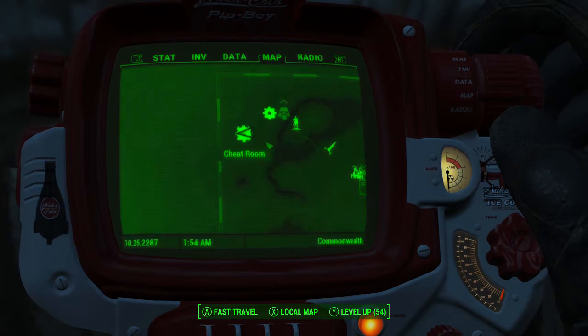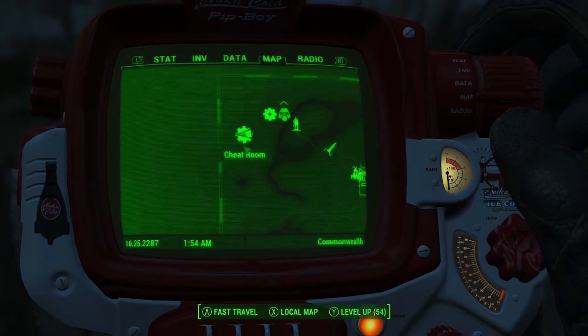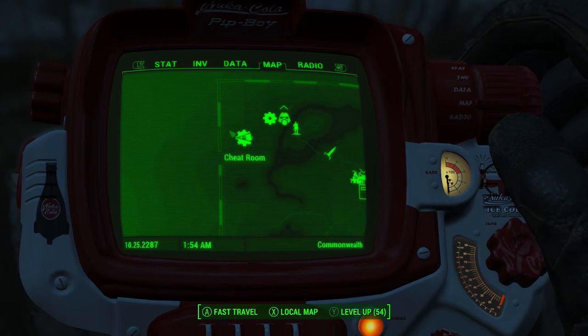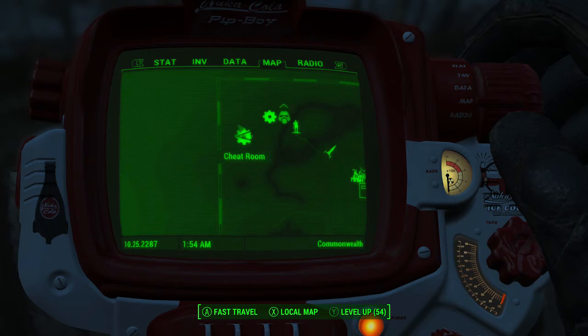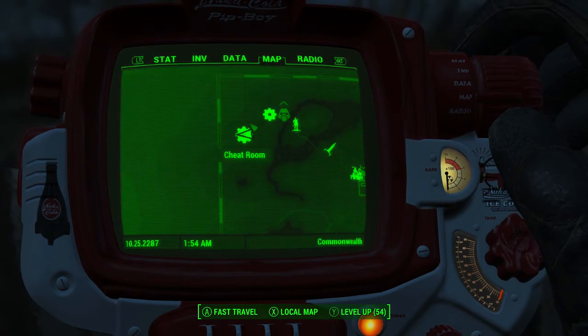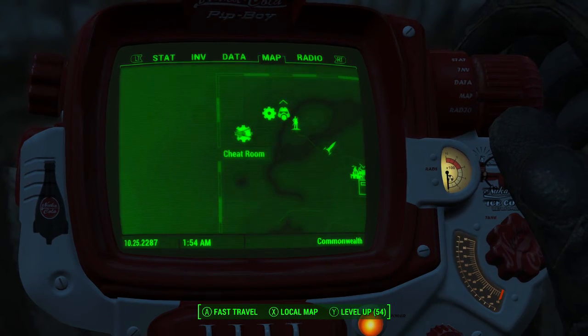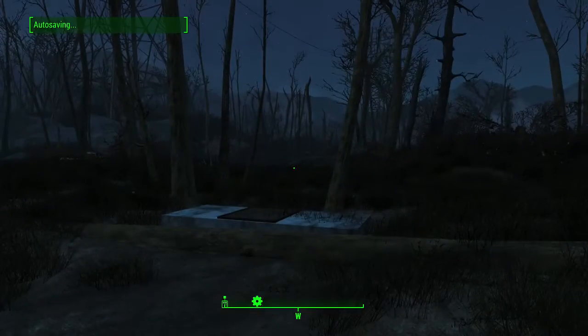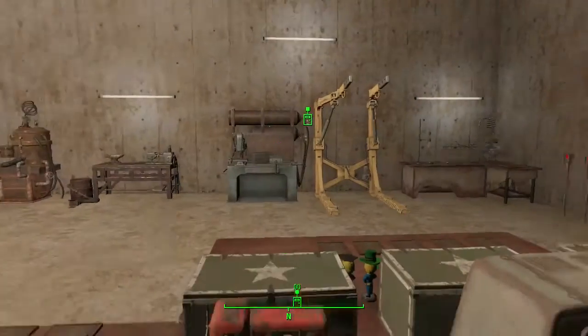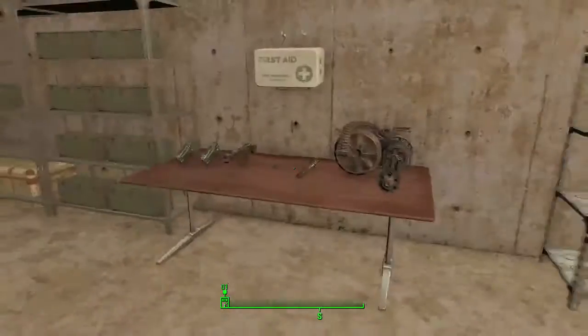Hey what's going on guys, it's Epic Crazy Wolf and I'm going to be showing you guys the mod called Cheat Room. I was reading about this mod and it said that everything that you need in the game is in this room right here. So we're gonna check it out — I think it's like every item, you get like a million health or something like that and unlimited jetpack use. So we're gonna go see what's down in here.